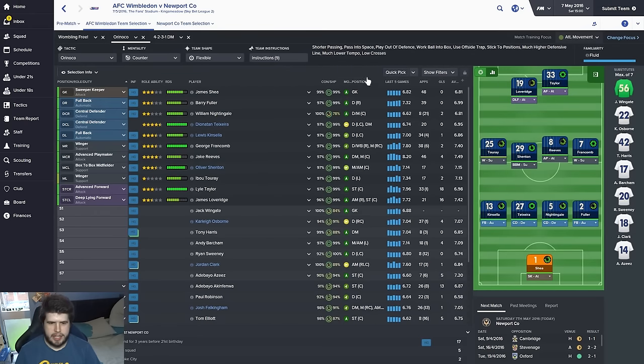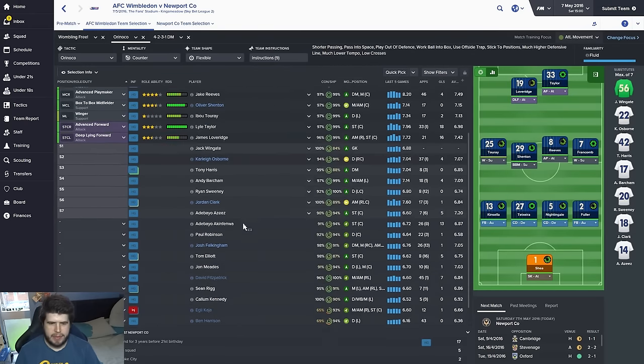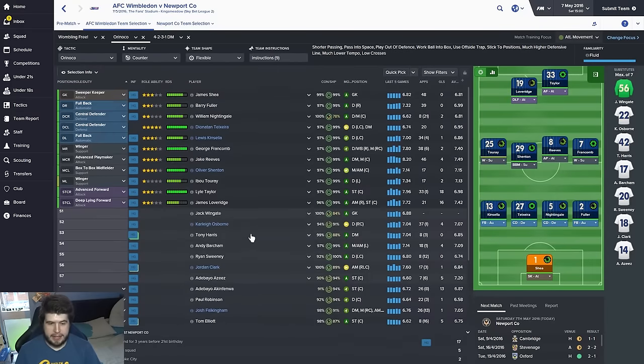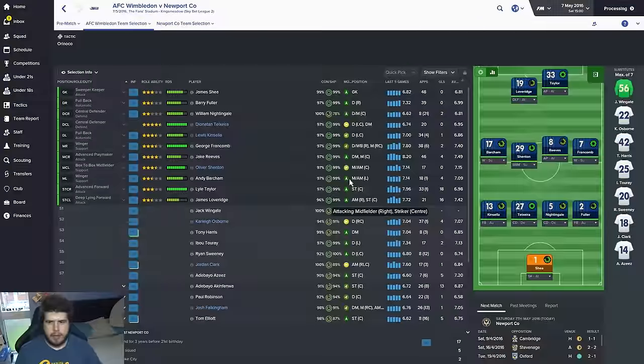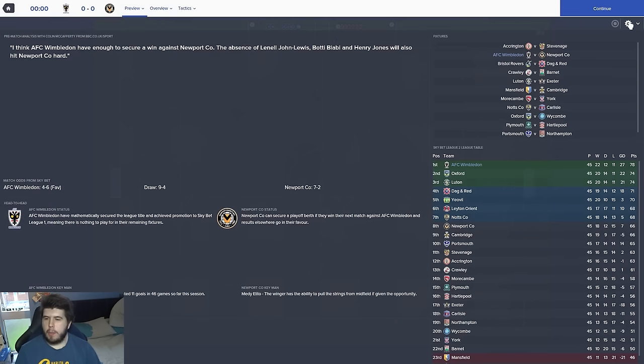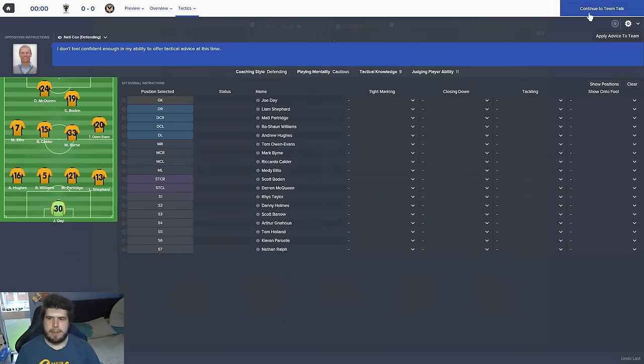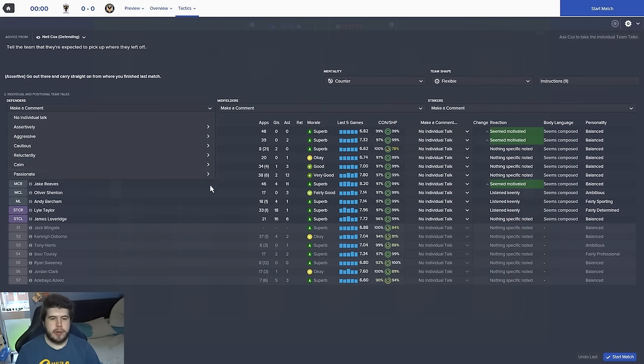Without further ado, let's get into our final game of the season against Newport County. They're playing a 4-4-2 — what more do you want! I don't think there's anyone that really needs a start who hasn't got much of one. We'll go with Nightingale and Teixeira, Fuller, Kinsella, Toure, Shenton, Reeves, Frankham, Loveridge and Taylor. Bartram's available so we'll bring him in as well. Apologies if this episode is taking a little bit longer — I just really wanted to show you that scouting stuff.